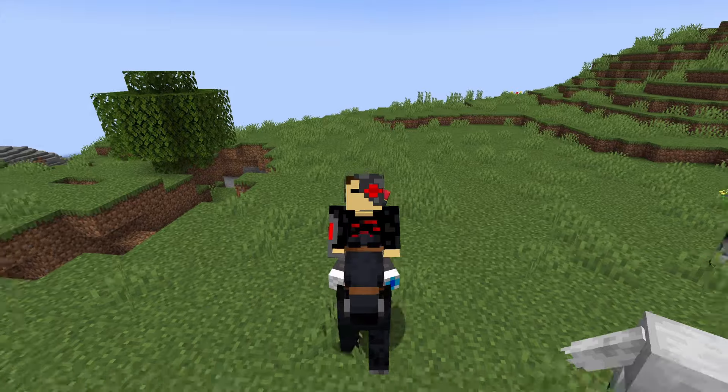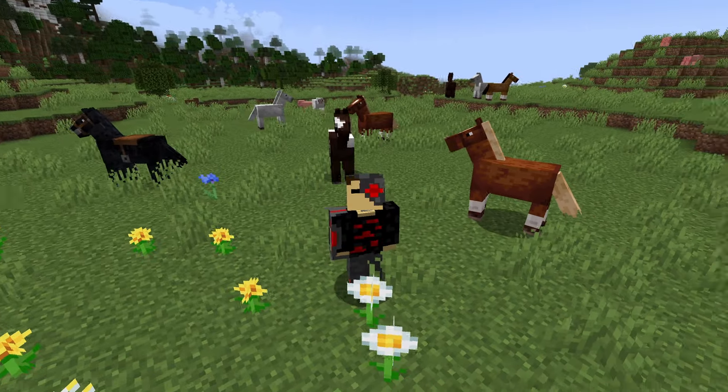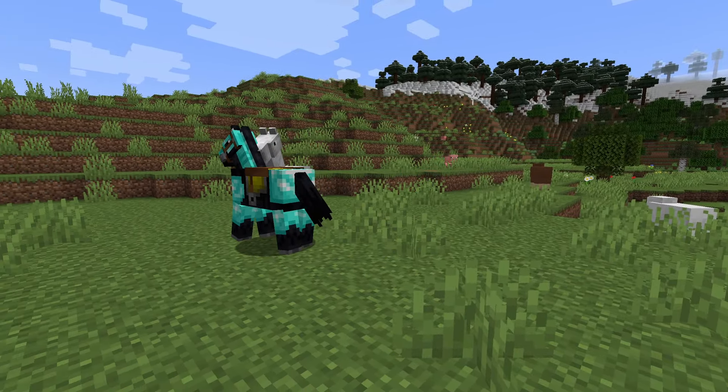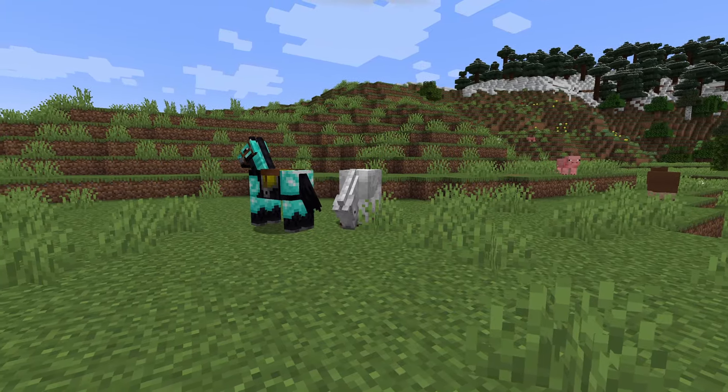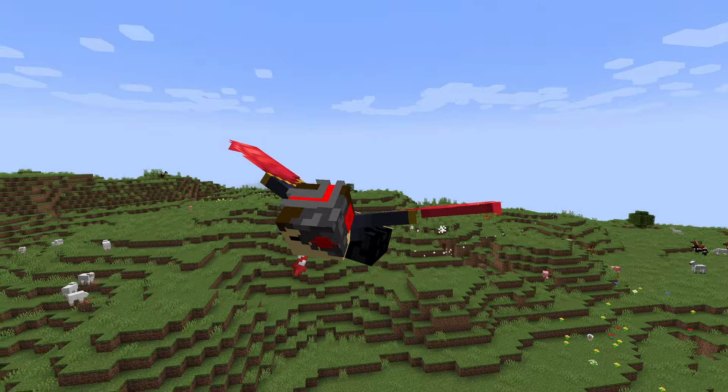Now for the horse. Horses can be a great way to travel early game. They come in all sorts of different colors and speeds, which makes them very unique. Horses can also wear horse armor, which doesn't do a whole lot because you typically don't fight when you're on your horse. Horses become completely obsolete once you get the elytra, but they're a cool mob in my opinion. Amazing tier.